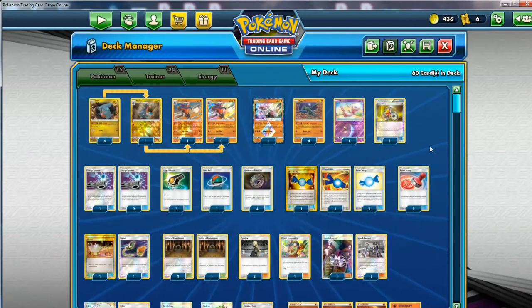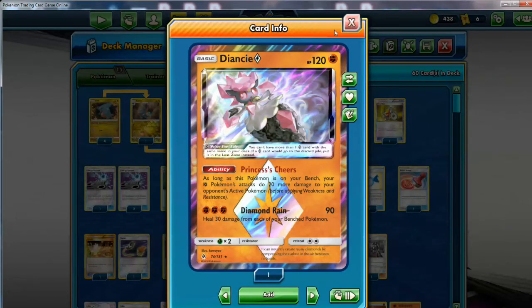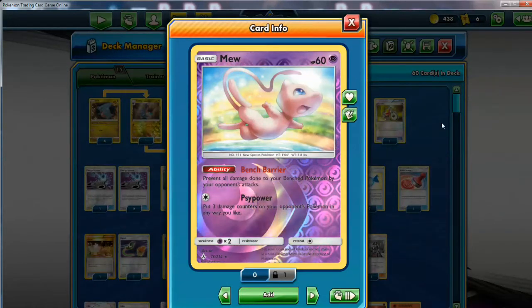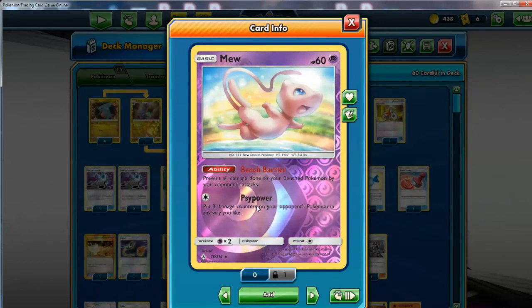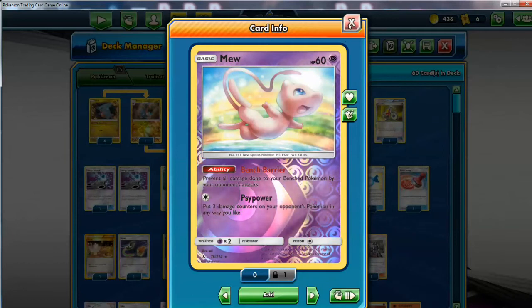For the support Pokemon, we have one Diancie to boost the damage - pretty self-explanatory when running Fighting decks. Diancie is still very good. And one Mew for Bench Protection. This Pokemon is going to become more and more of a staple for decks that can run it - it just stops so many things, just like Mr. Mime before it. We can also do Sight Power sometimes with just any colorless energy, putting 3 damage counters on your opponent's Pokemon. Every few damage counters you can provide mean everything in this deck.